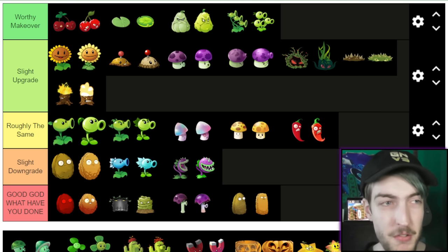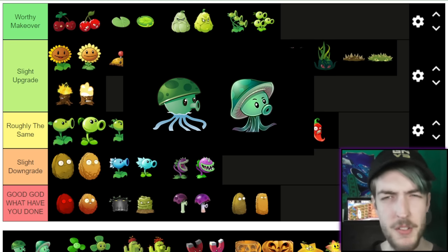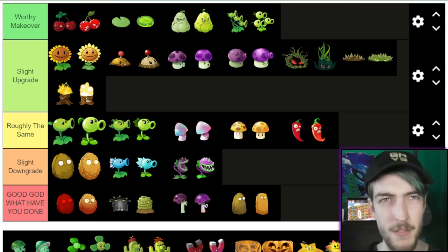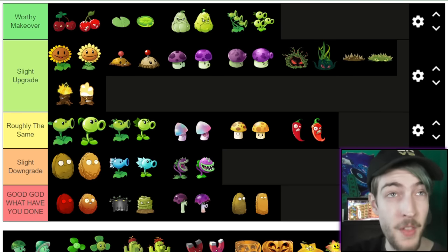Now we're going into Fog, and we have Sea-shroom, which has recently been brought back for some reason. You can see a bit cropped out because there's not been an official HD image. As much as I think it's absolutely ludicrous they're bringing back Sea-shroom, even more ludicrous than Scaredy-shroom's return, I think they've adapted this design in a really good way. I don't actually mind the original design, but the tentacles at the bottom in the second game are a nice touch. It's probably the best design they've released in quite a while. I'm actually putting that in Worthy Makeover.